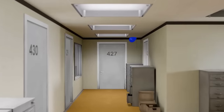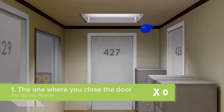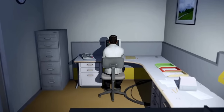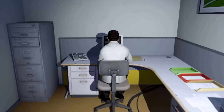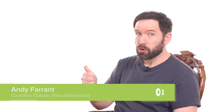Stanley worked for a company in a big building where he was employee number 427. Employee 427's job was simple: he sat at his desk in room 427 and pushed buttons on a keyboard. The main perks of an office job are: one, printing stuff for free, and two, cake when there's an office birthday.